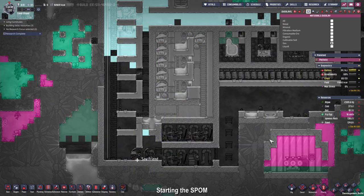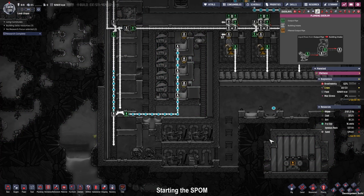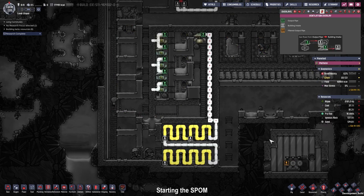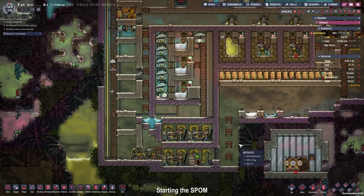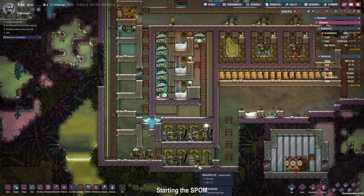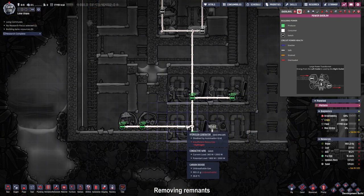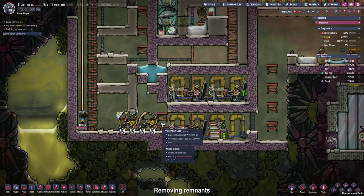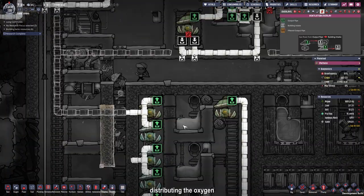Switching to the gas overlay, we can now see Abe running on the wheel and the gases separating themselves. The liquid pipe overlay shows the water being used, and the gas overlay shows the hydrogen filling up the first generator. Once the first generator fills up, the next one will fill, and then the next. The smart battery is filling up, so our system is working. Everything worked just fine, so we can deconstruct the unnecessary cables and the hamster wheels now. All that is left to do is connect up all our gas pipes.